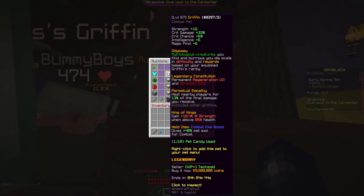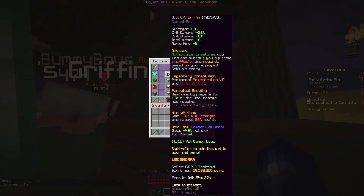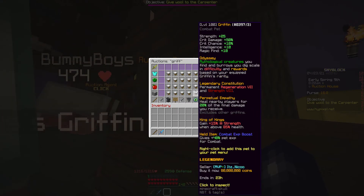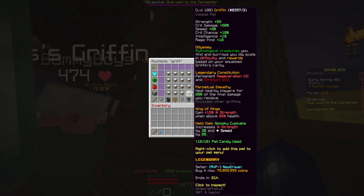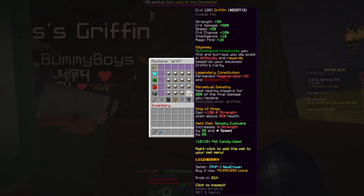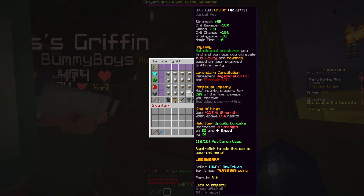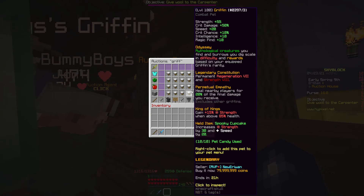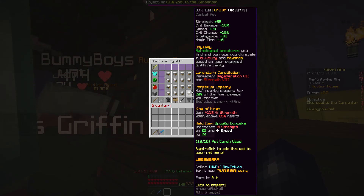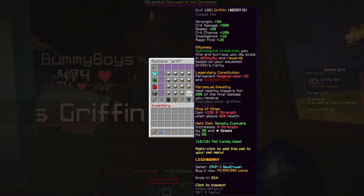The legendary Griffin provides constant Regeneration 7 and constant Strength 8. It also heals other players when you're around them, making it honestly a very good pet for dungeons too, even though this video isn't focused on that. A level 100 version costs around 80 million, and with plus 15% strength when above 85% health on top of all the other buffs, that's about as good as it gets in terms of pets unless a new update brings something even more broken.